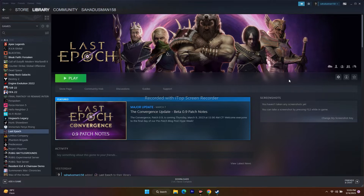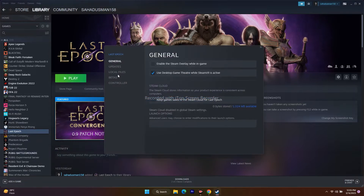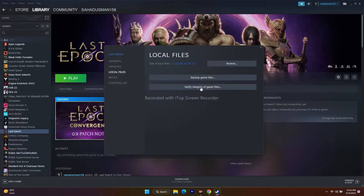To verify integrity, right-click on the game and go to Properties. Now go to Local Files and click on Verify Integrity of Game Files. When you click on this, it will take a little bit of time. It will be checking all the files, and if any files are missing or having any trouble, all these issues will be fixed.